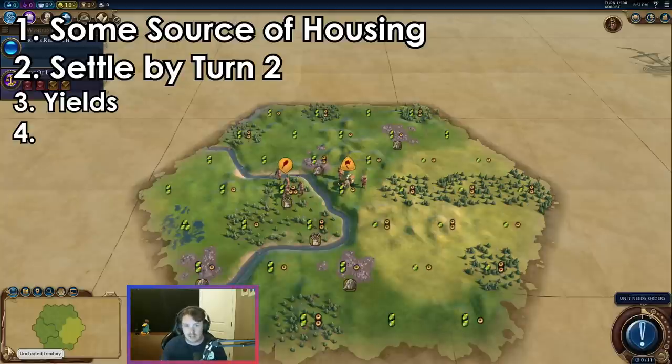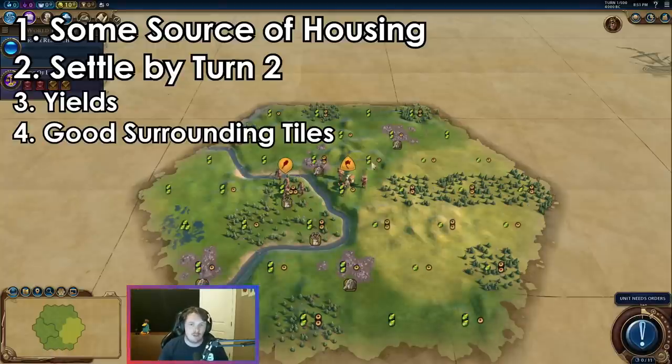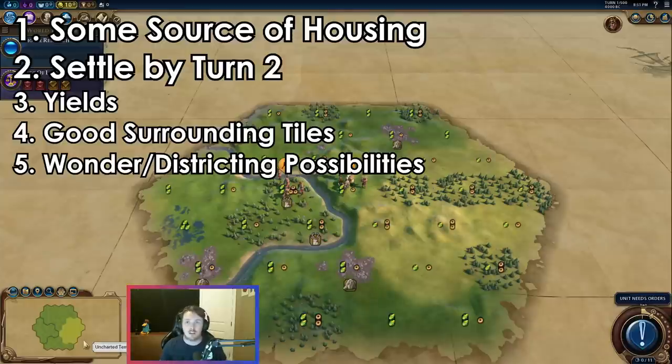I'm also looking for good surrounding tiles. When you settle a city, you're going to have your first ring of tiles, and then I'm looking at that second ring to see if there are any really good tiles I can grow into. If my city isn't perfect off the hop but it's going to grow into a really great city later, maybe it's not so bad. The next supplementary factor is wonder and districting possibilities — if my start gives me the chance to build some really good districts or wonders, it's obviously better than a start that doesn't.